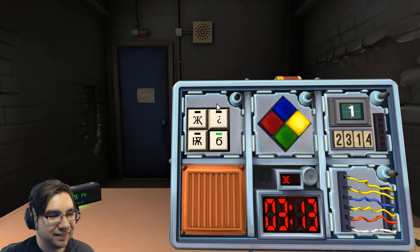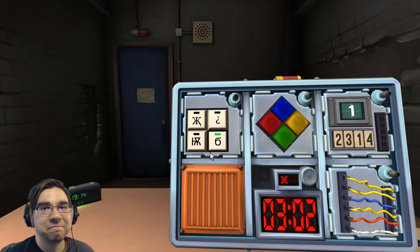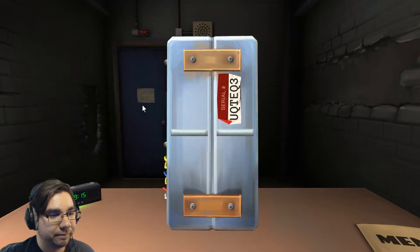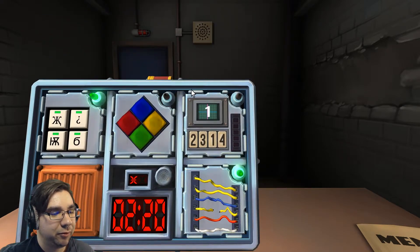We're at three minutes. Okay, press the triangle — good. The K — good. Now wires: three yellow, one blue, one red, one white. Are there any red? One red. Cut the fourth wire. That weird memory radar thing again — it's the number one in it and two, three, one, four at the bottom.